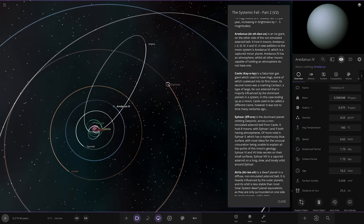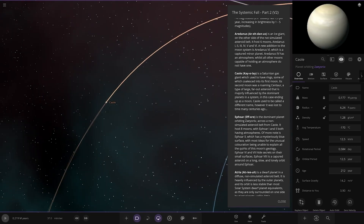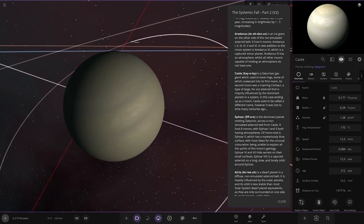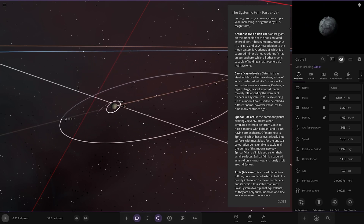Now we're heading to Kaole — a Saturnian gas giant which has half-rings, some of which condensed into its first moon. Its second moon was a Roman centaur, a type of large, perturbed asteroid majorly influenced by the dominant planets in the system — in this case it ended up as a moon. Kaole used to be called a different name, but it was lost to time many centuries ago.